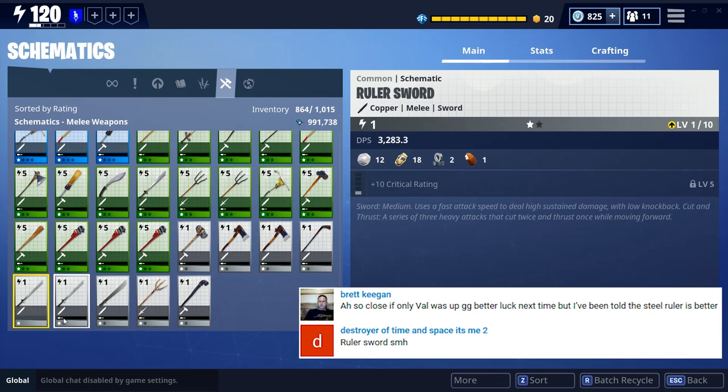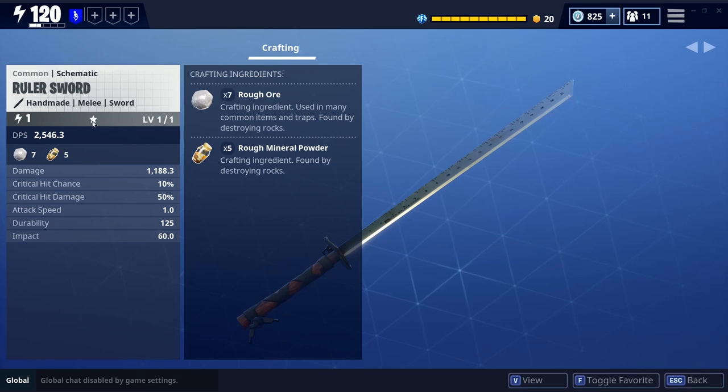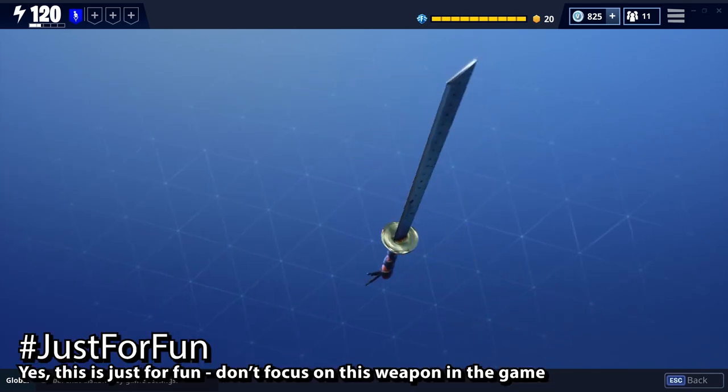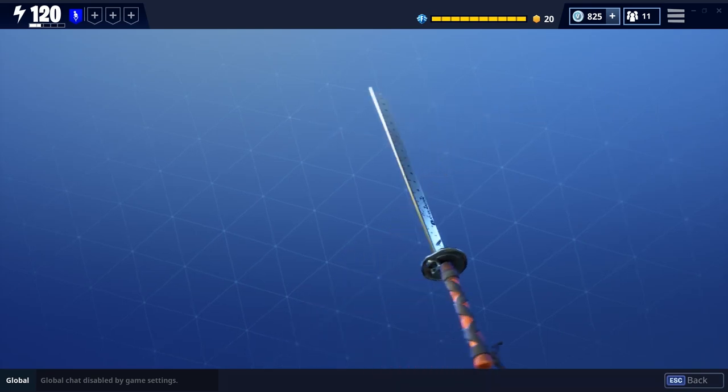Hello guys, and welcome to another one of my weapon reviews. We're gonna be looking into the ruler sword. We actually have the handmade one that looks like this — this is capped at one star with no perk options, so it is like a default weapon everybody gets that you can't remove in the game.